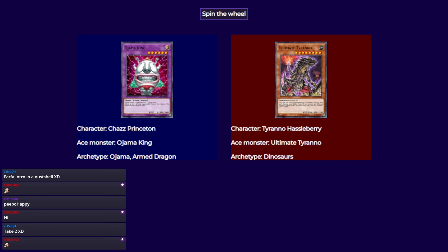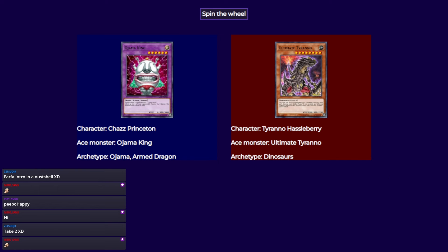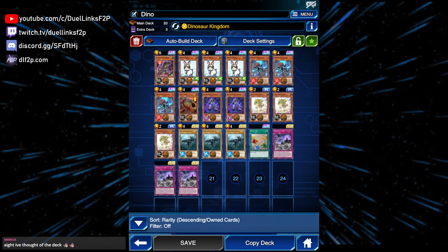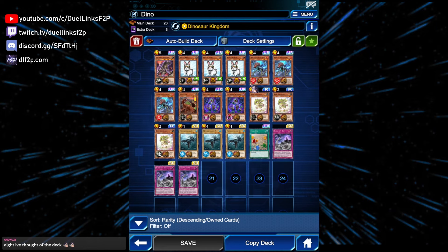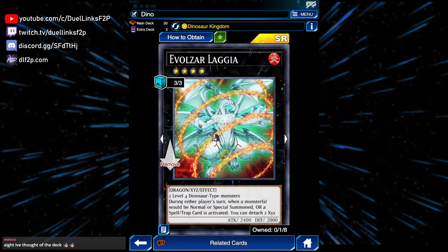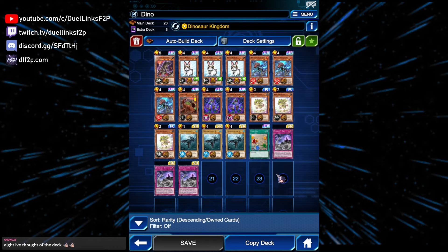Well, for beginners I have more Ojamas than I have Dinos. You can choose — I pretty much have everything. Then I'm definitely gonna have to do the left one. I'll pick blue. You're a blue pill? I'm a blue pillar. Okay, so here's the deck I have cooked up — it's Dino Rabbit. We're playing three copies of Rescue Rabbit and three copies of Lagia as our non-engine.